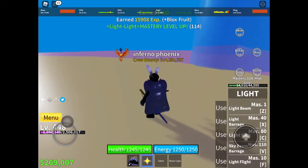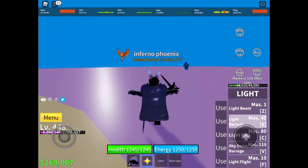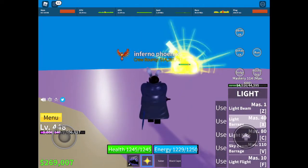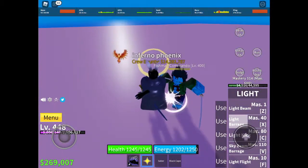Next skill is Light Barrage. It has all these light things that just shoot out like that. I'll just use my sword to finish this one off as well.